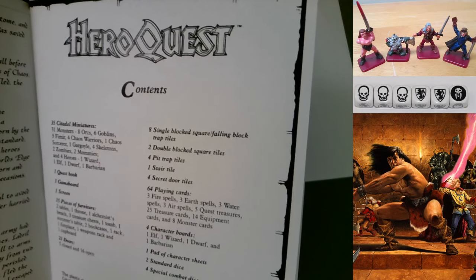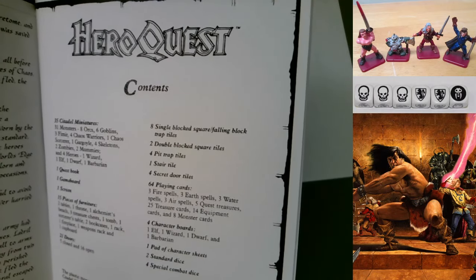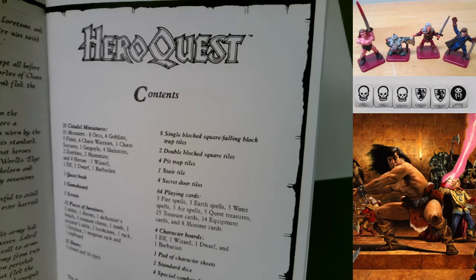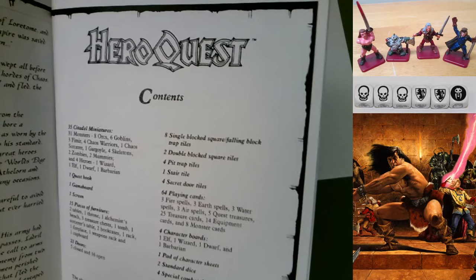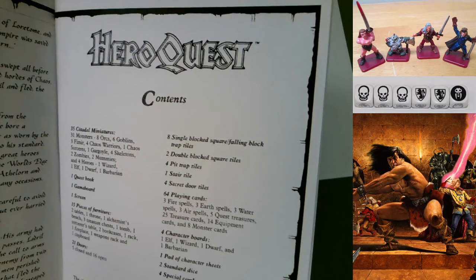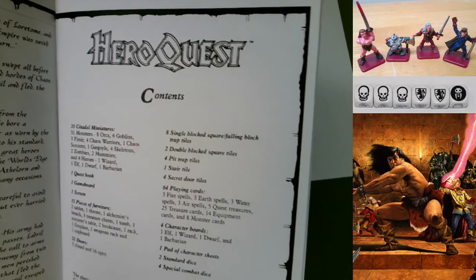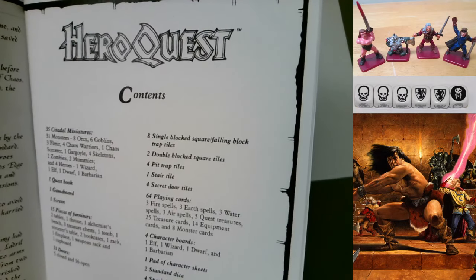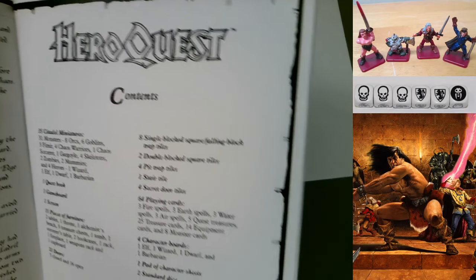Another difference: the North American version has skull tiles and the single and double blocked squares look like nice bricks, whereas in this version they're just piles of rubble - clumps of rock. The North American version uses clumps of rock rubble as the falling block or falling rock trap tiles. So they double up in function differently between the versions.